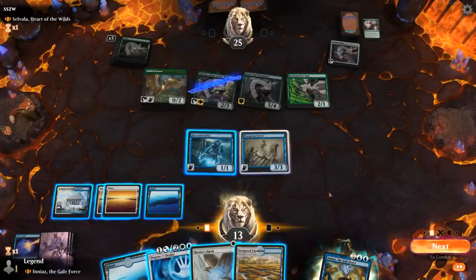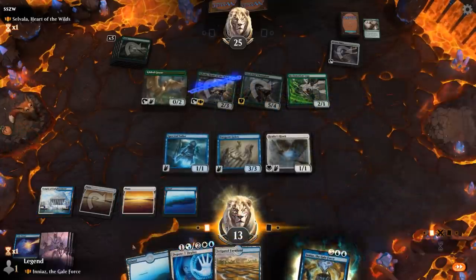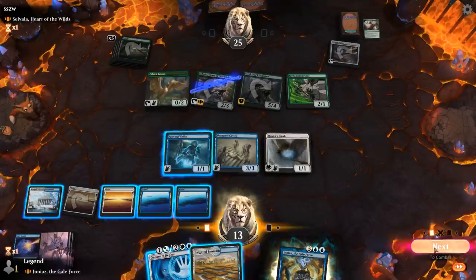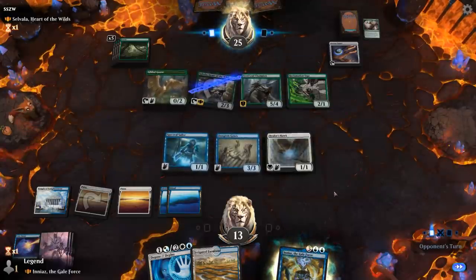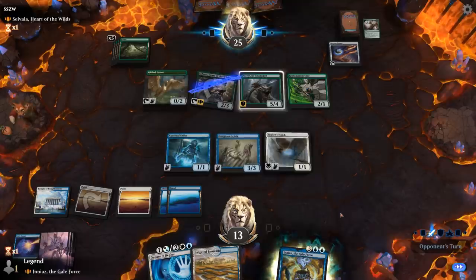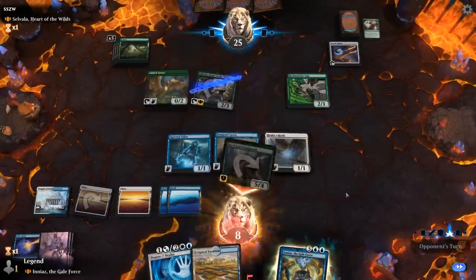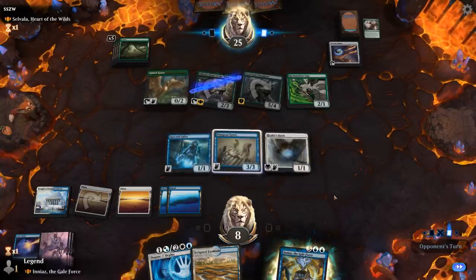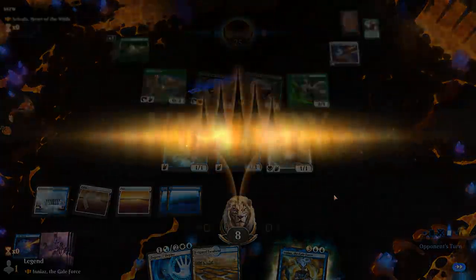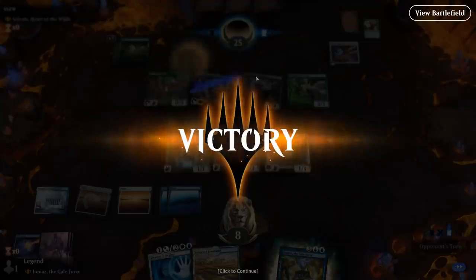Still probably staying back. Could technically also draw with Spectral Sailor here. And our opponent scoops it up — I guess they must not have had much in hand and they were afraid of more counterspells. Even though we were just going to Deploy and then play Ineas to steal their Steel Leaf Champion. Which is a little ironic. On to the next one.